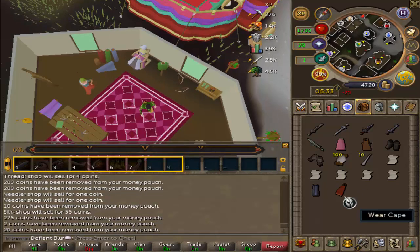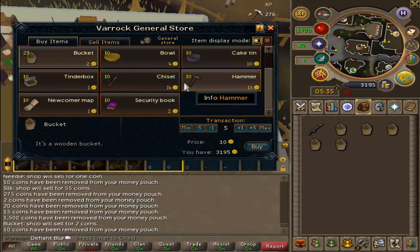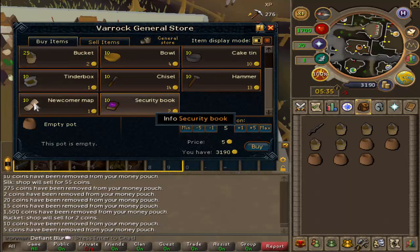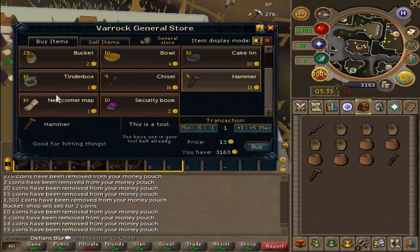I just sort of want some gear to put on. So we're going to pick up the buckets and pots that I need for the Ava's Accumulator quest. We'll also pick up a couple of tools, just in case.